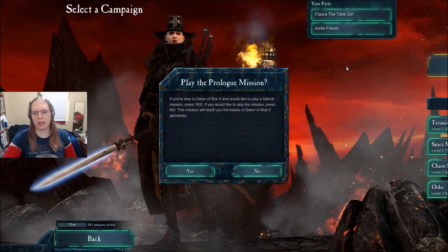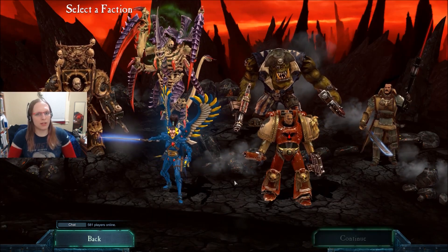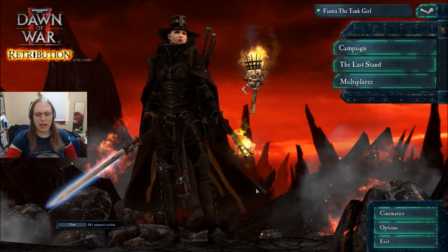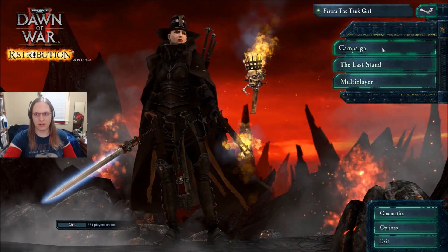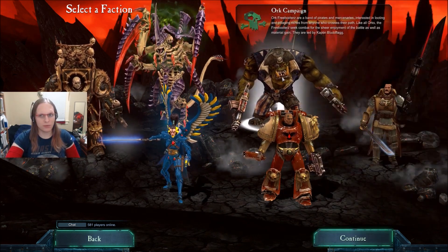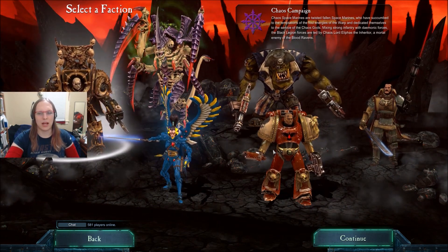This is the interesting part about the campaign. If you're new to Dawn of War, you can play the tutorial mission. So we're not just playing the Blood Ravens anymore — though canonically the Blood Ravens win this. You can play as the Blood Ravens, the Imperial Guard, the Orcs, the Eldar, the Tyranids, and the Chaos Legion. Kind of awesome. However, every campaign plays about the same — you're going to play through mostly the same missions.